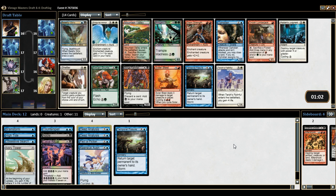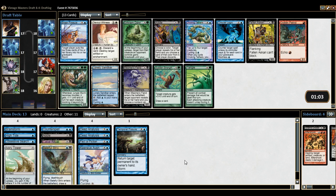Baleful Strix — that's actually pretty decent for us. It draws us a card and only costs two mana, and it's a good blocker. I'm perfectly fine grabbing a Baleful Strix. And there's our Brain Freeze — we now have at least one win con, which is basically all you really need.